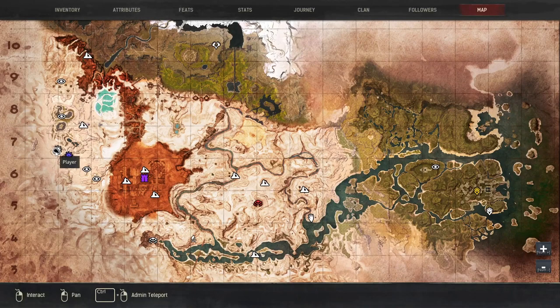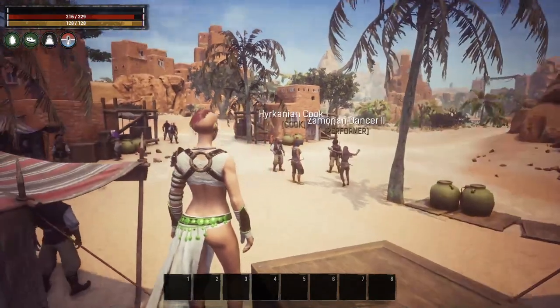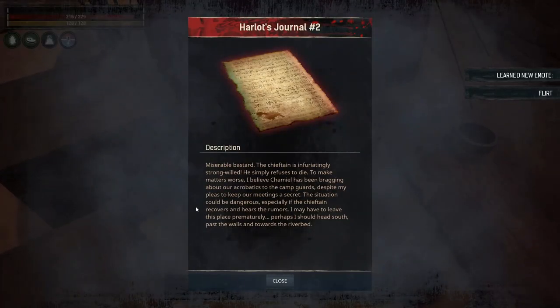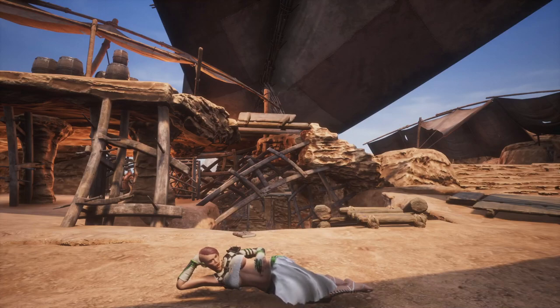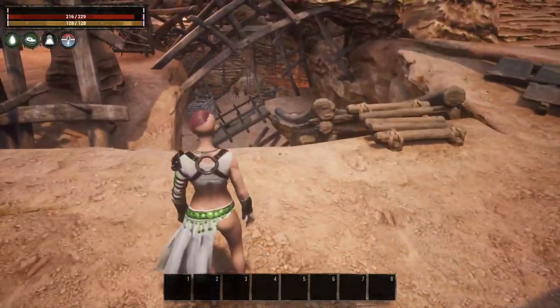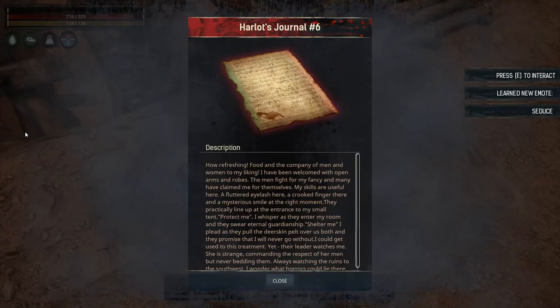The next emote is up here in Sepa Maru, by the west wall. You can see the dancer and those folks having a conversation. Behind these boxes you'll find a book, and if we interact with that we learn Flirt. The next emote is right over here at the Black Galleon and this is Seduce — the one that only females should learn, but if you have a male character you can learn it too. Interact with this book and we learn Seduce.